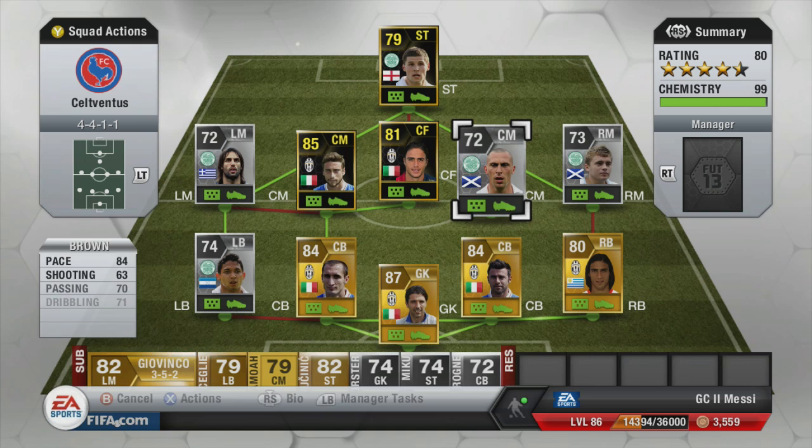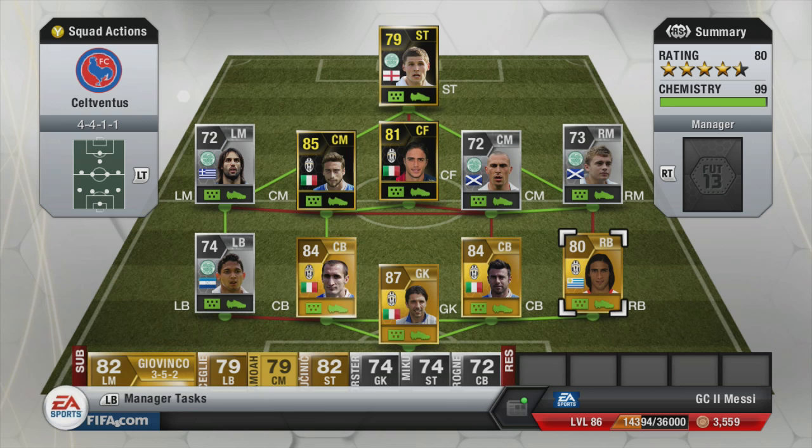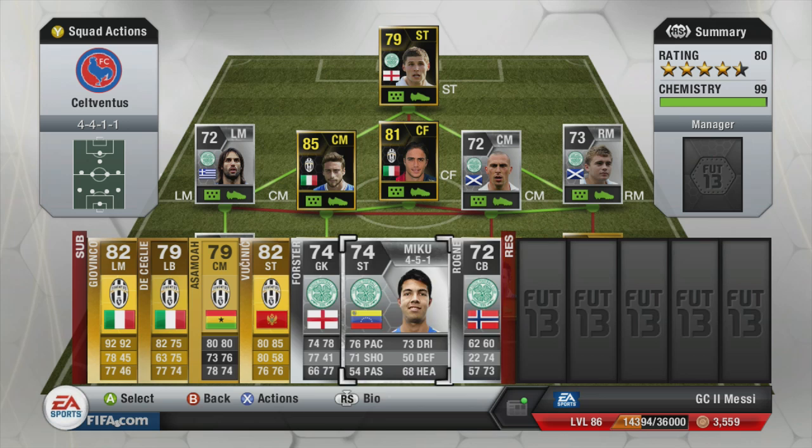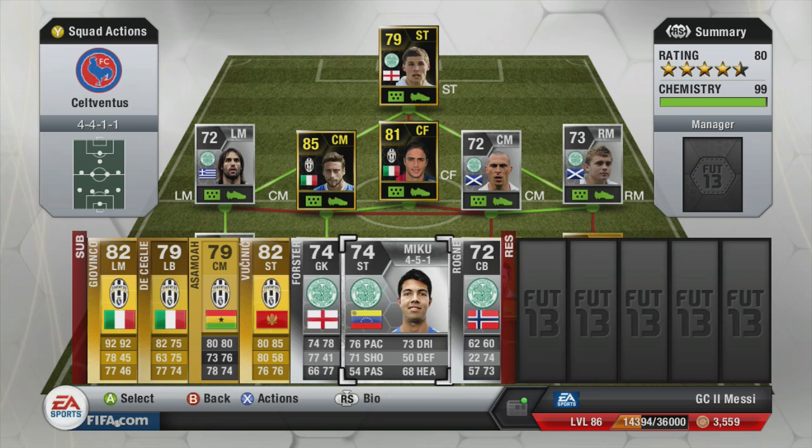That's been the first team — the Celtic versus Juventus team. On the bench we have Giovinco, Di Cegli, Asamoah, Vucinic, Forster, Miku and Rogne — those three Celtic players I actually had laying around my club. If you could drop a like if you enjoy the concept of this series, a subscription if you're new to the channel is also much appreciated. Thank you guys for 41,000 subscribers — please drop a like, please subscribe and I'll see you guys next time.